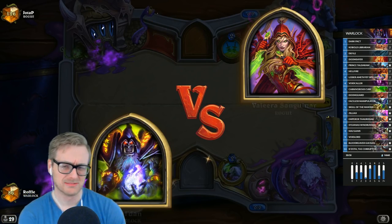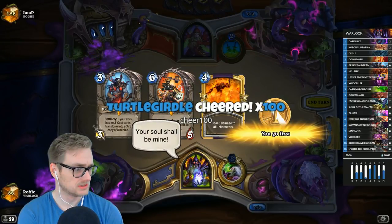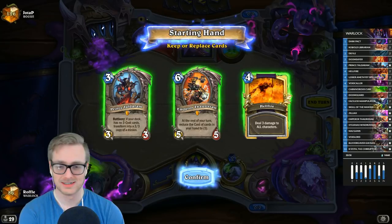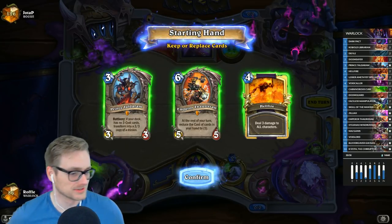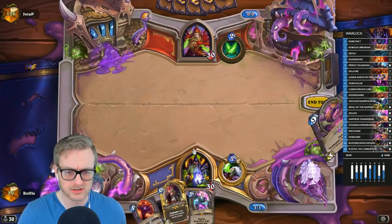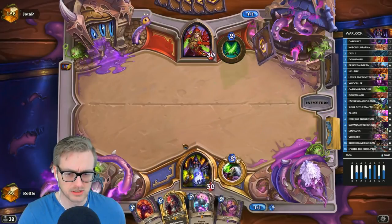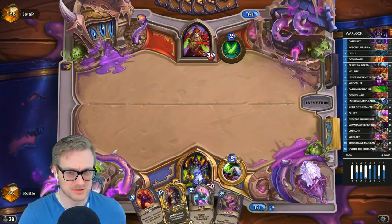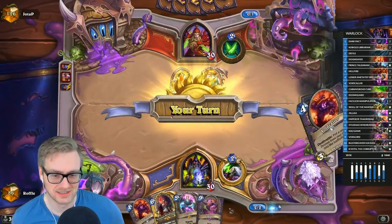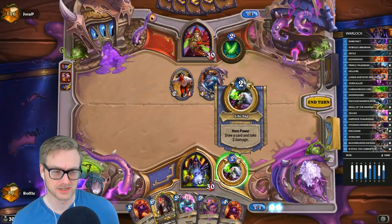Different Rogue, but it's probably safe to assume it's the same build. Alright, so Odd Rogue is probably a better matchup, especially if we can get this Voidlord into play with the Voidcaller. I've got a reasonable swing turn with Zillax. I just need to not die for a few turns, which is a bit of a challenge given that I don't have Defile.